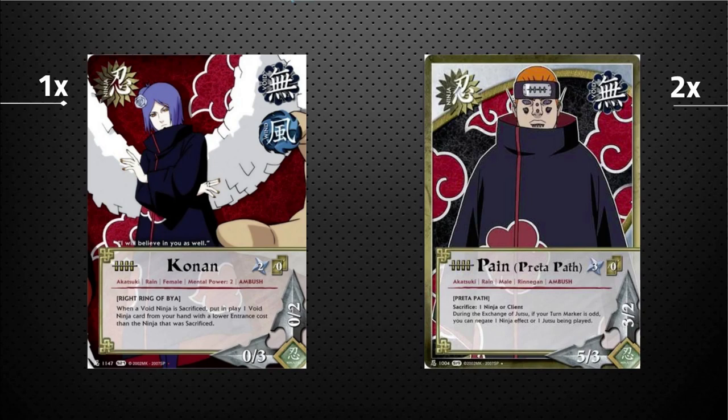Looking at your opponent's turn marker and seeing it's odd, knowing you don't get to do anything this turn, is pretty rough — you'll have to use more than one effect just to get past that negation. Predator Path is a 5/3 with 5 attack, which is massive in this game, and 3 support is pretty strong too. An extremely solid all-around card with an extremely annoying effect stapled on.